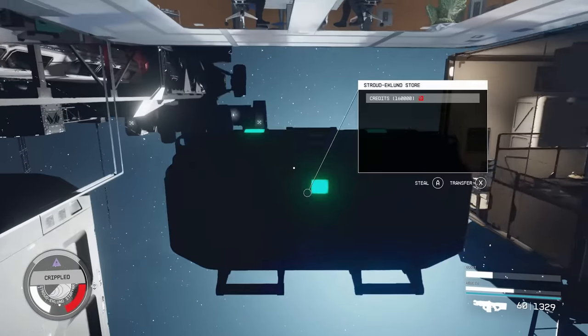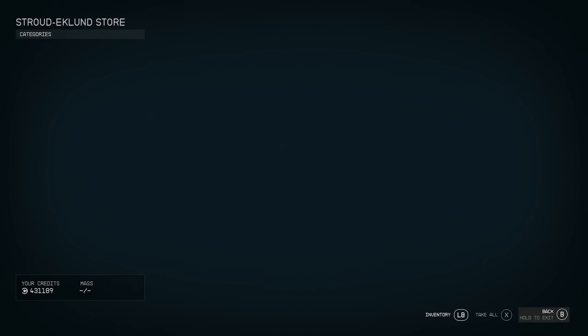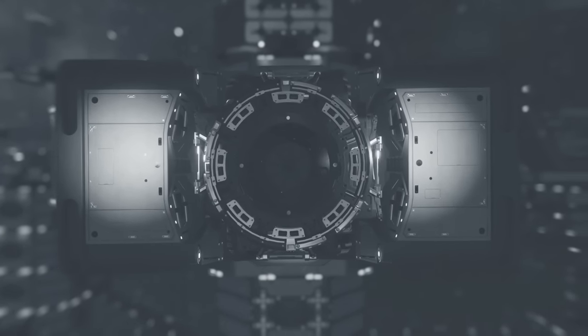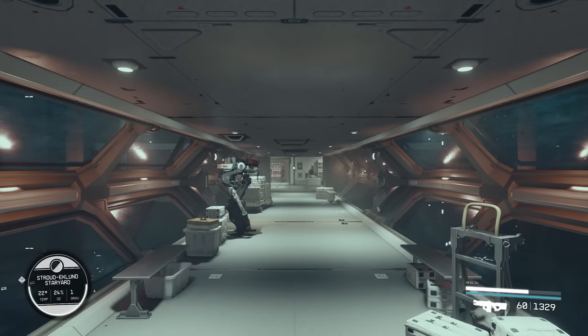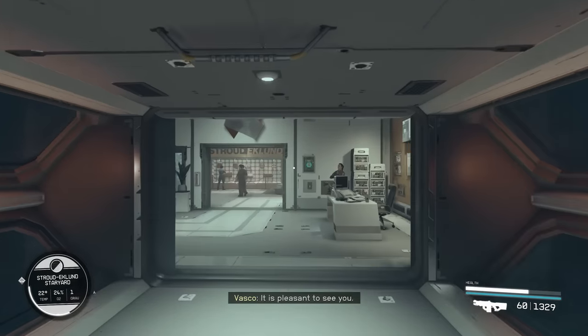A new insane credit glitch has been found. This one is actually better than the one shown previously on how to glitch out of New Atlantis. You're going to be able to get 160,000 credits each time you do this, and it takes just a couple of seconds.